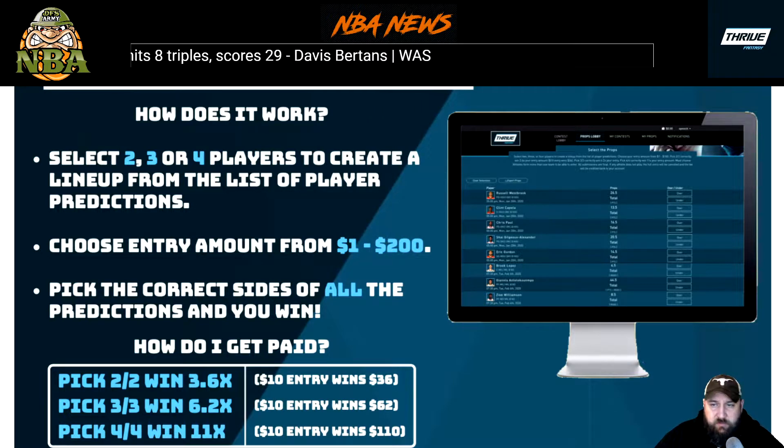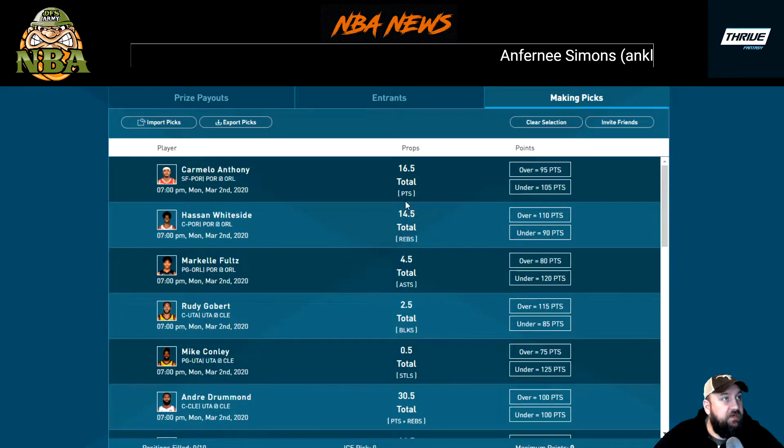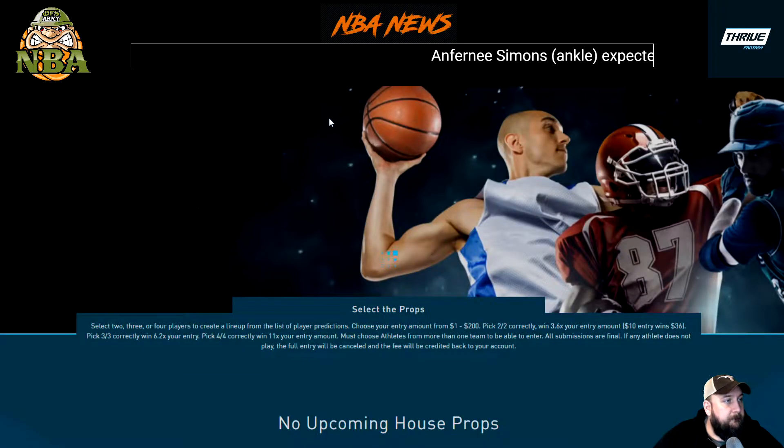Use promo code DFS Army when you sign up today and receive an instant $20 match on your first deposit. You can download Thrive Fantasy in the App Store or Play Store, or just go to ThiveFantasy.com to sign up.